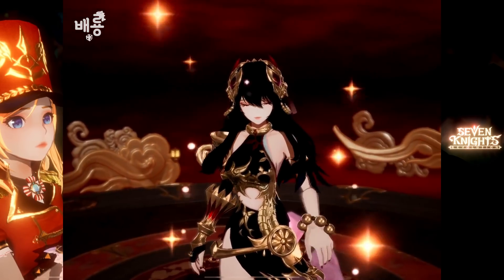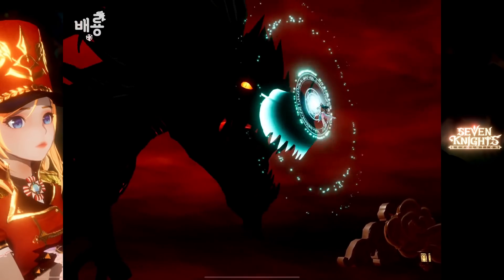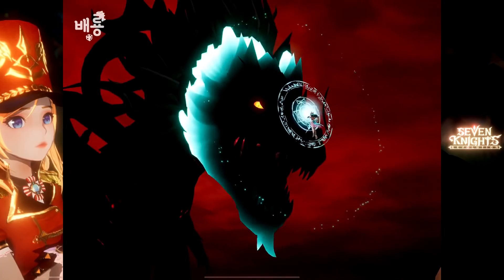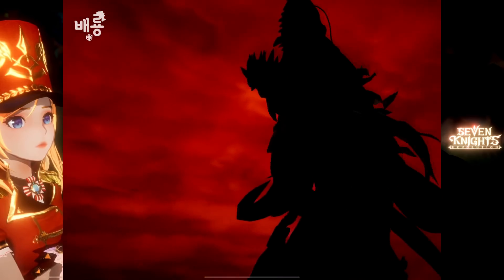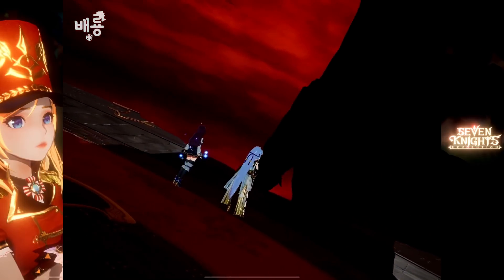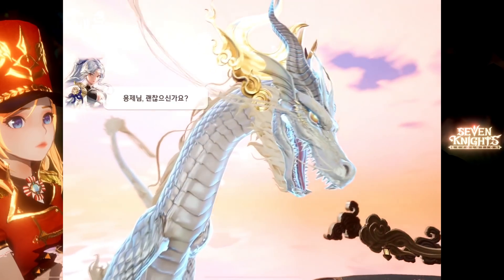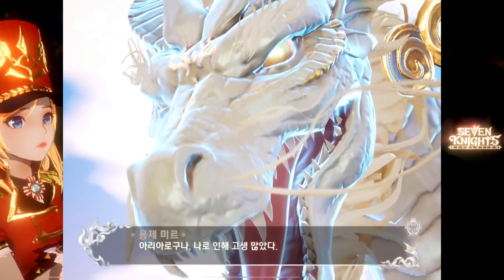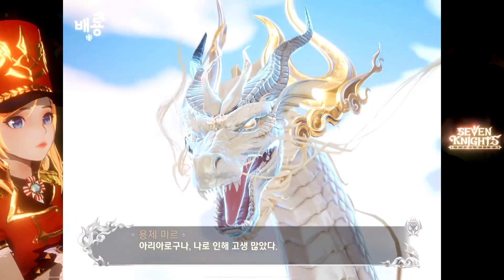Rin is so pretty! Mind blown by this. So you can transform into the Seven Knights and also use different weapons. And that's Mirr — that looks like Awakened Rin's white dragon.